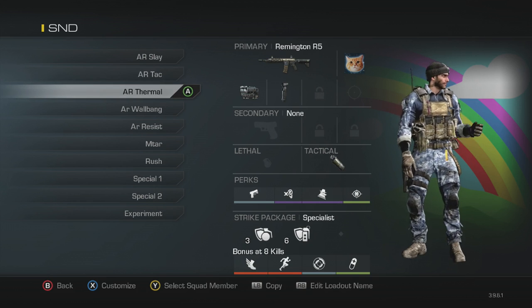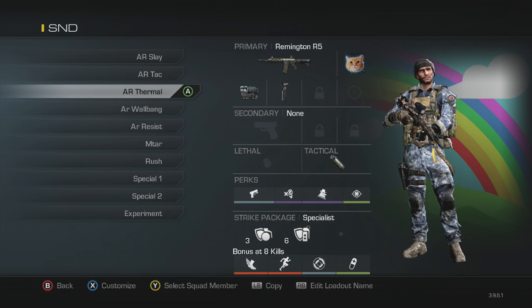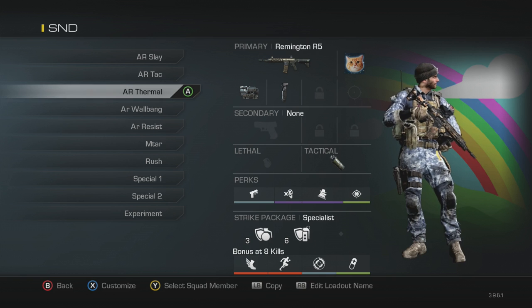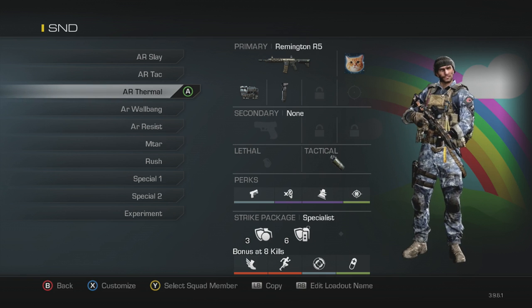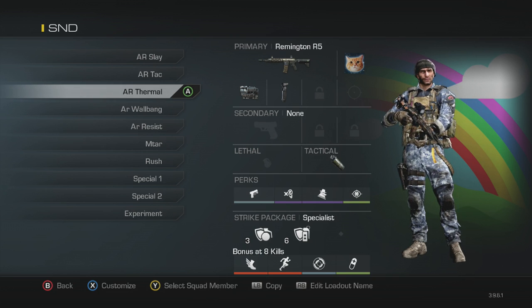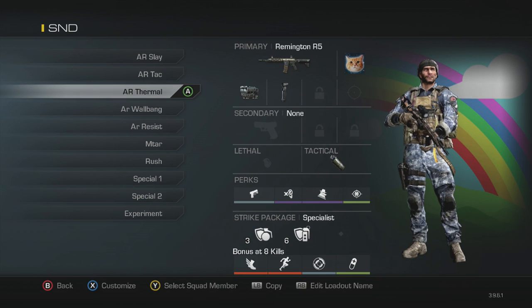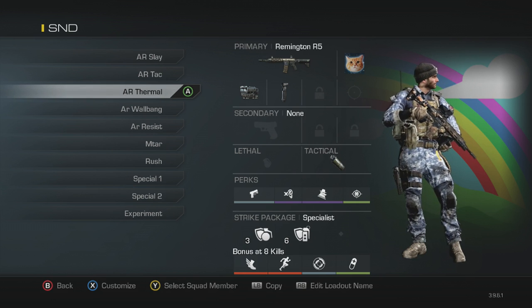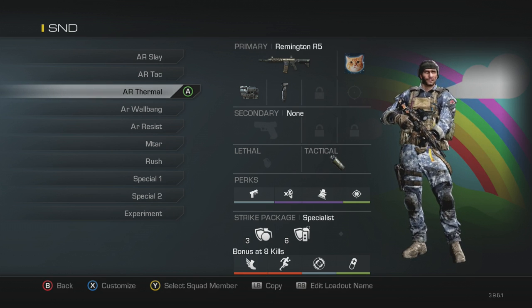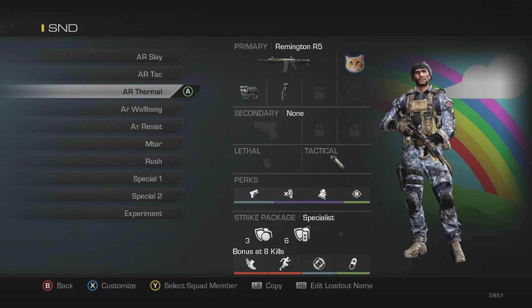Next is my AR thermal class. I've got a thermal and grip on the Remington, with a smoke for my tactical — though this can change to a stun or trophy system depending on the map. On Octane, it's always going to be a smoke. Perks: quick draw, dead silence, incog, and focus. Incog goes very well with the smoke and thermal — great for picking people off at Top Pawn, Restaurant, or the White Truck head glitch on Octane. For the bonus: blast shield and attack resist.